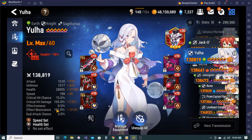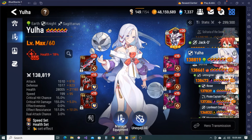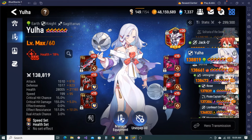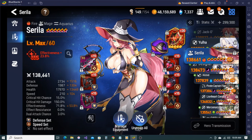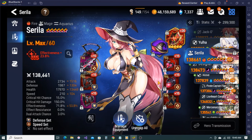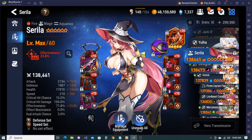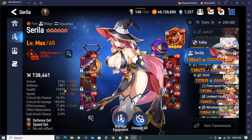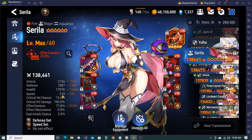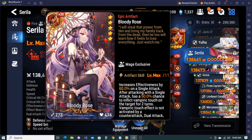Yulha - 28k health with 150-151 ER, and not even on a resist set either. Cirilla - I used her once or twice recently. This is my Cirilla on a pretty good health with really high defense. Technically 160-ish speed and 130 effectiveness.